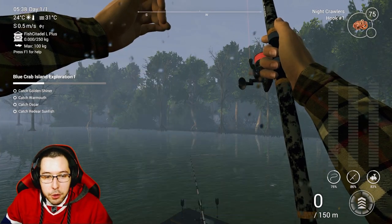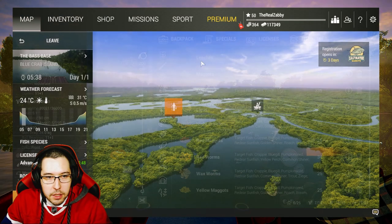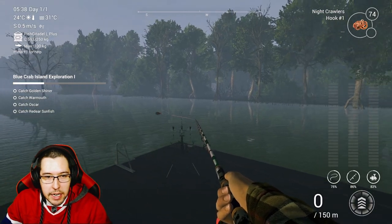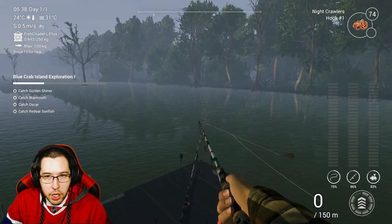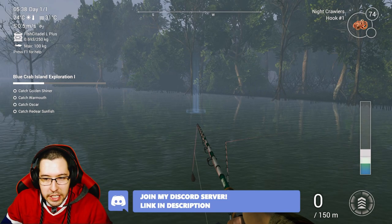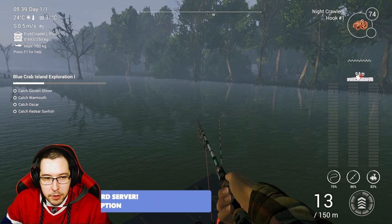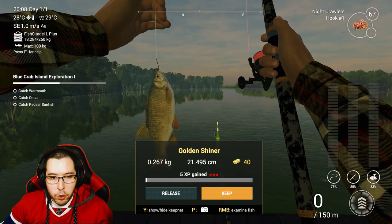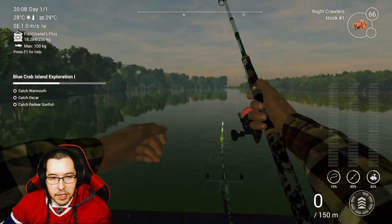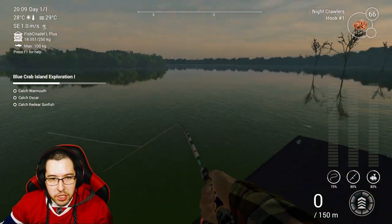I'm over at the other dock spawn — not the original one but the little platform spawn, the second spawn point right over here. I just cast it out towards the shore with nightcrawlers on a number one hook and we caught the catfish, that's one of them we need to get done. I turned around and cast right in front of the dock and grabbed the golden shiner. I was getting a lot of catfish casting over there so I'm just going to keep going around this platform trying to find different fish.